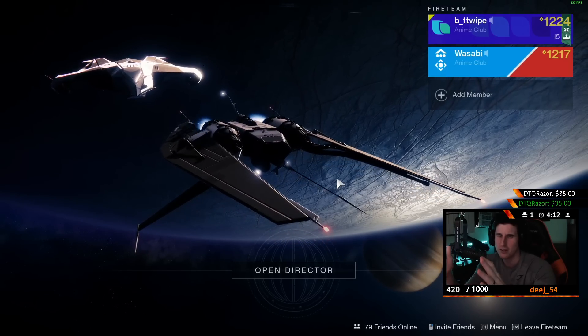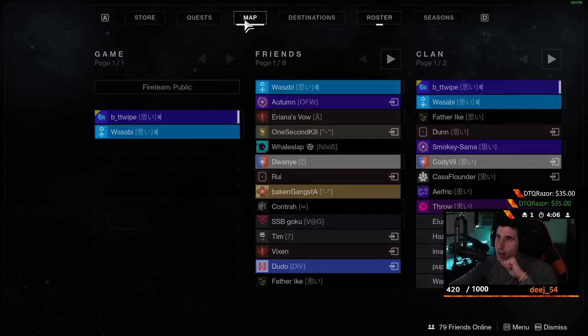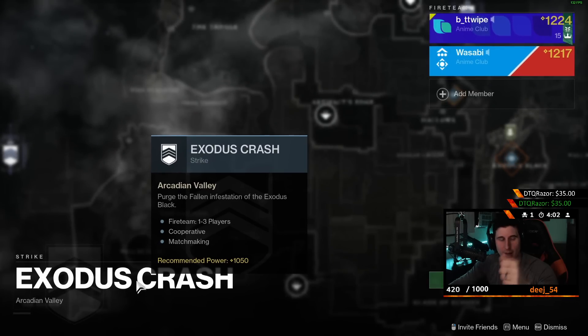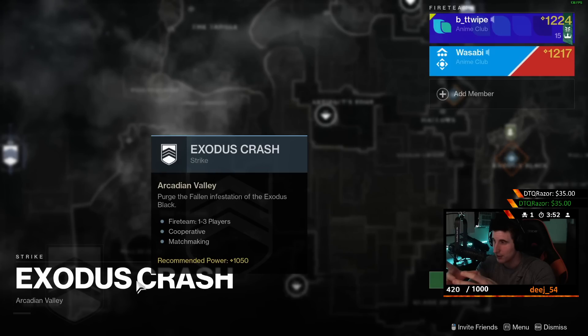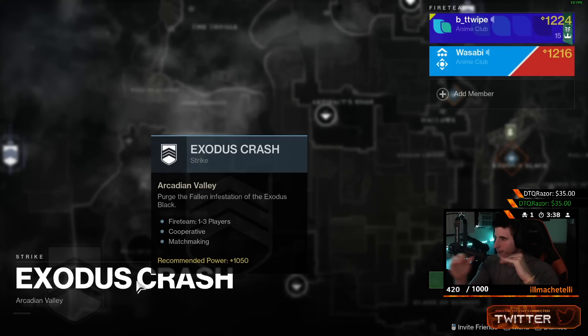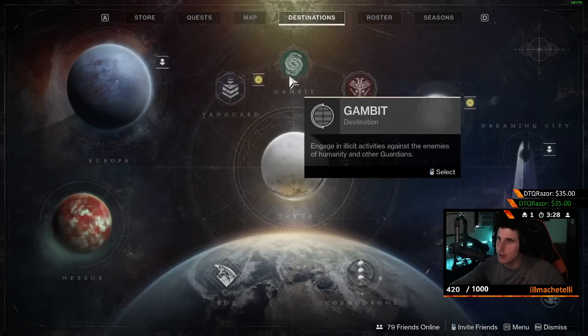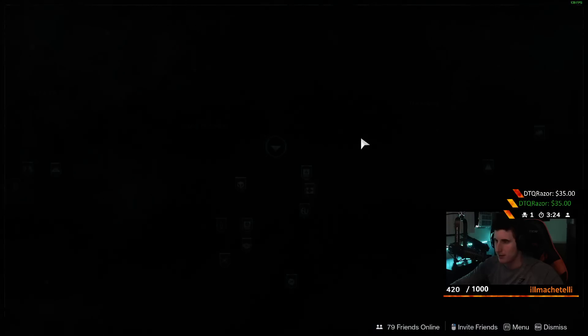When you're done playing the story you should be somewhere between 1100 and 1200, probably around 1140 or 1150. Then you go to a strike — specifically the Exodus Crash. There's a spot where you have to kill a Spider Tank; you kill it, go to the wanted area, there's a Wanted Shank in there. You kill him and wipe, kill him and wipe. A wanted enemy in a strike will always drop a purple — sometimes two — and you'll level up and even out to 1200.